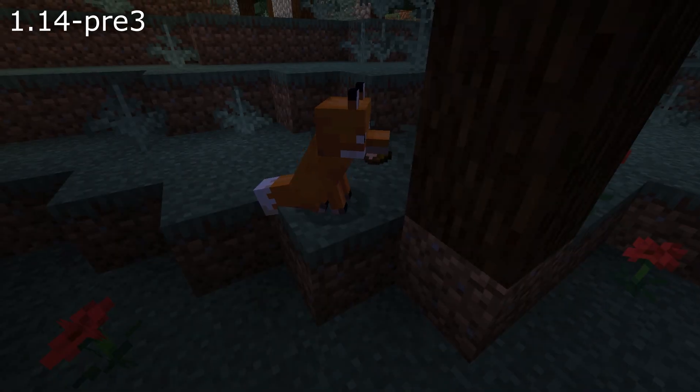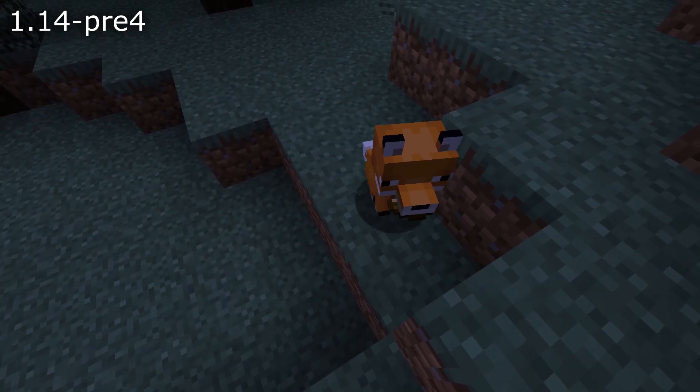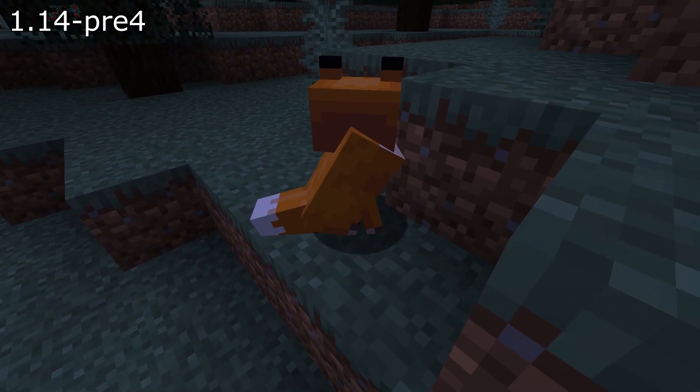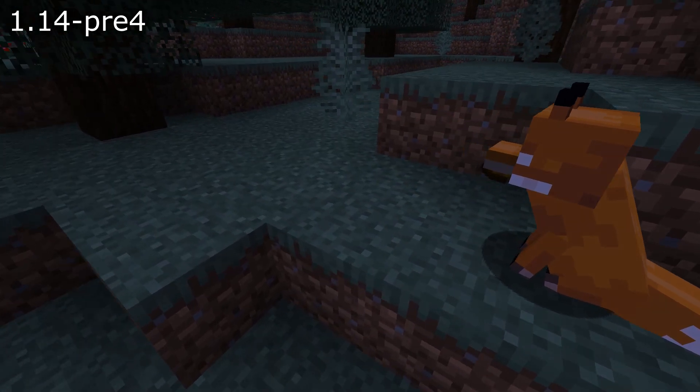If a fox was carrying a bowl with a stew in it and then ate it, it would eat the entire thing, not just the stew. After a fox had killed a rabbit or chicken when jumping, the fox would look weirdly at players. And both foxes and baby foxes, when they held an item, they would be shifted by a pixel or two.